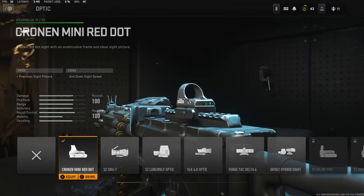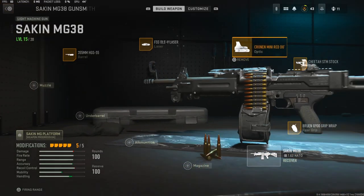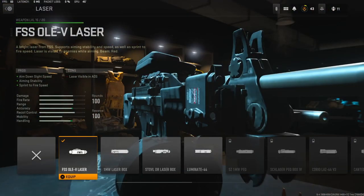On the optic I'm going to be using the Cronin Mini Red Dot, just because I don't really like the iron sights. You can use the iron sights, but the Cronin Mini Red Dot is a lot better. For the laser I'm going to be using the FSS OLE-V Laser — it adds aim down sight speed, aiming stability, and sprint to fire speed.